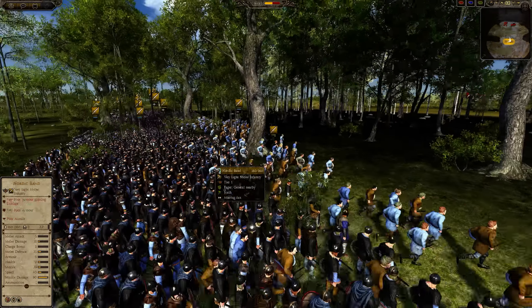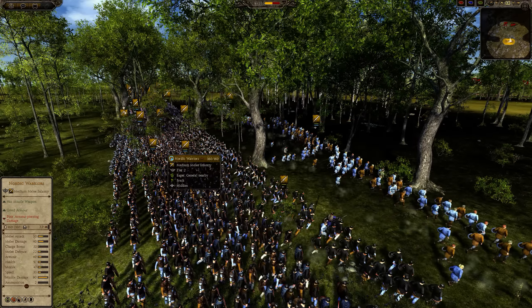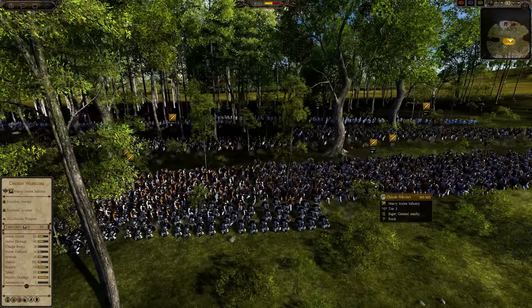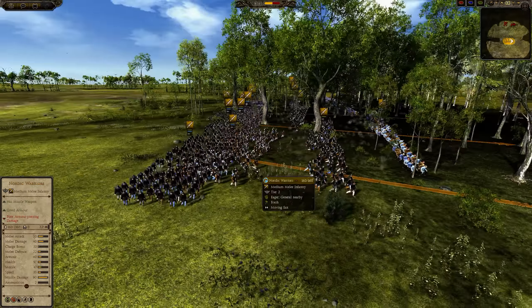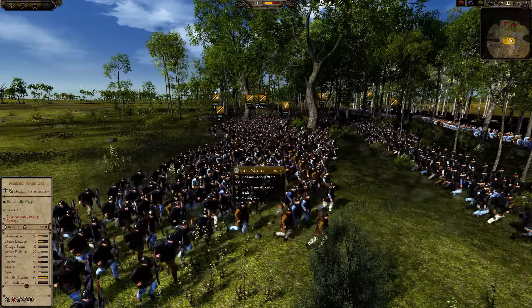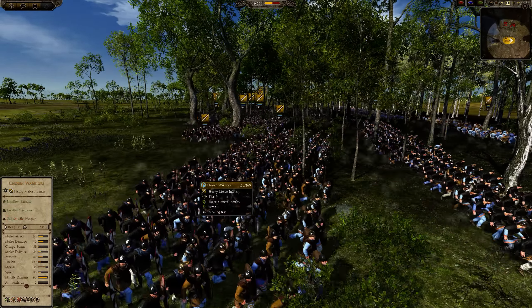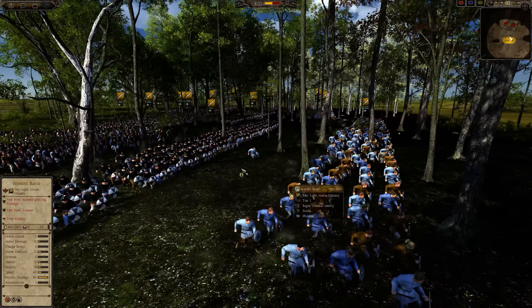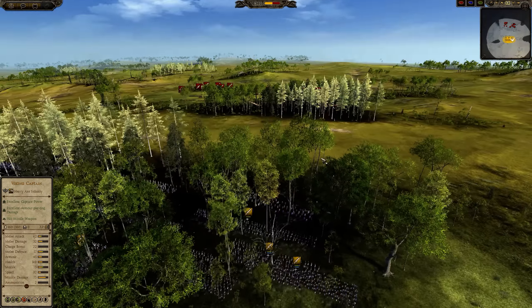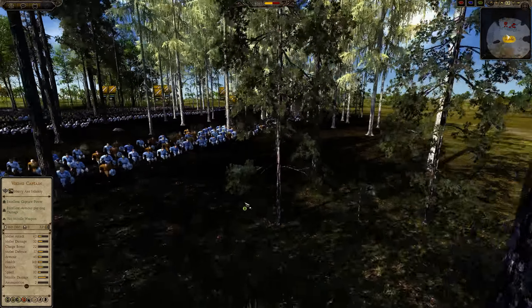I have 3 Nordic bands, I have 4 Hirdmen, I have 6 chosen warriors, I have 6 Nordic warriors, and I have a Viking captain. The reason why this can work is because you have so many precursors. You have 2 precursors on each of the Nordic warriors and the chosen warriors. The Hirdmen sadly lack precursors, but the Nordic band has a precursor. The Nordic bands are a great unit for scouting and throwing javelins.